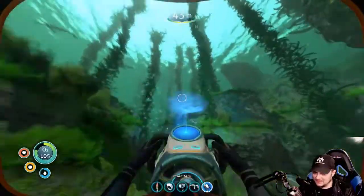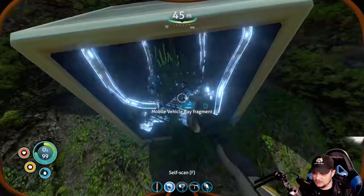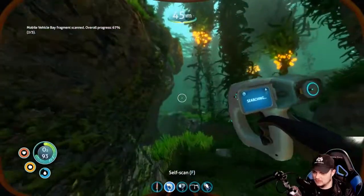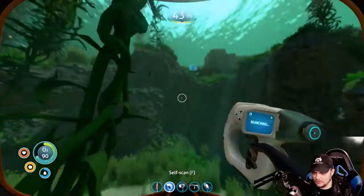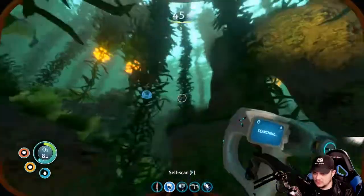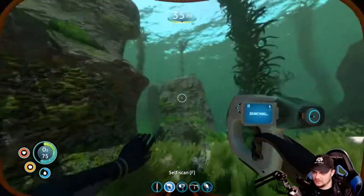Okay, I can't see anything, I'm going too fast. Oh, what's in here? Vehicle bay fragments — why not, two of three, alright! So we can add a vehicle bay to our base. Pretty sweet stuff. Man, I don't like these sounds though.